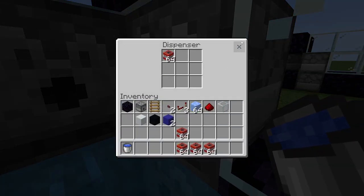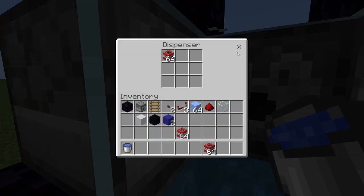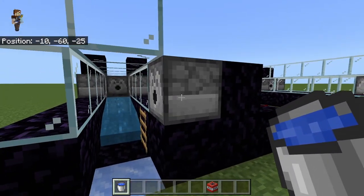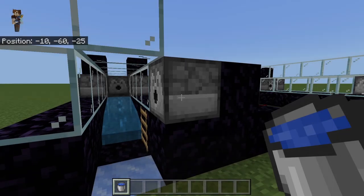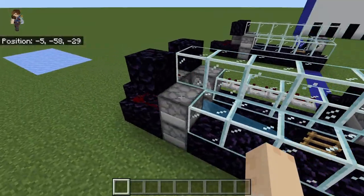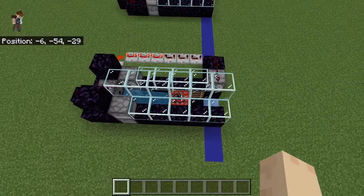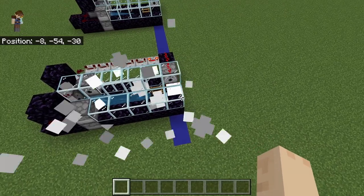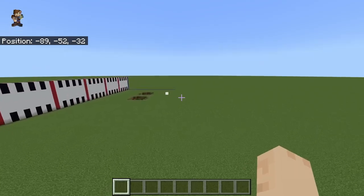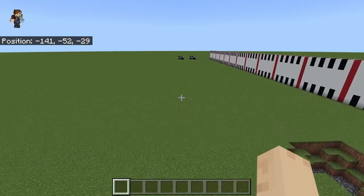Put that one in there, put that one in there, put that one in there. Then come down here — see, the ladder stopped me from coming out, that's why we're using the ladder. Put one in there. Now everything should be fully operational. The TNT stops right there at the ladder. And that's how it's done.